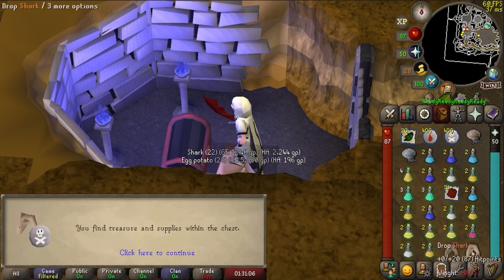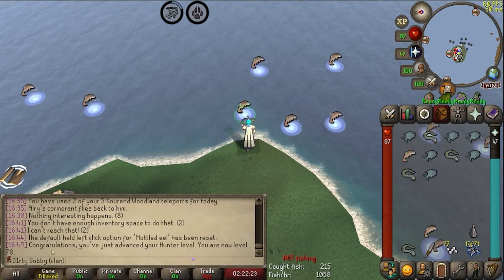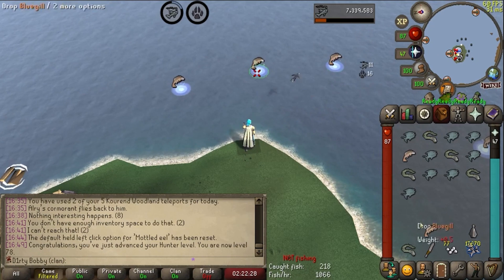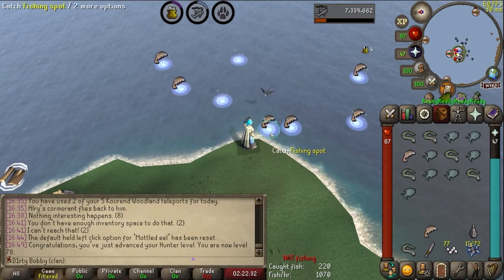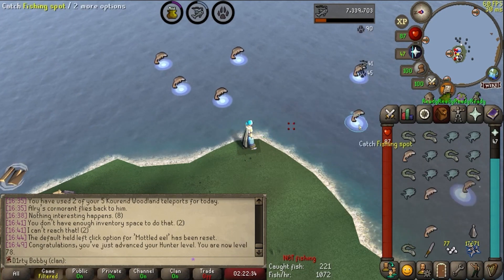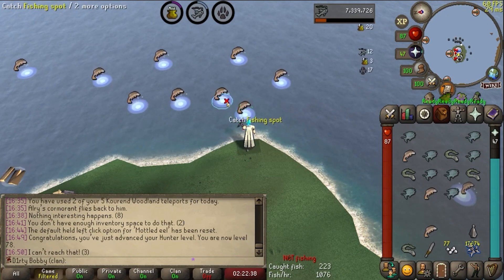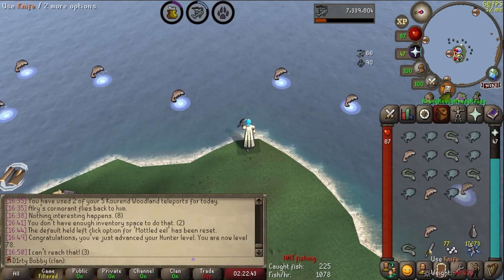I don't like aerial fishing. Hunter level of 78, but every time I go to do an activity like barbarian fishing or something and I don't have the equippable fishing rod, it feels like a slight against me personally. So I just gotta get these fish caught. But all I wanted to do was AFK and here I am aerial fishing.